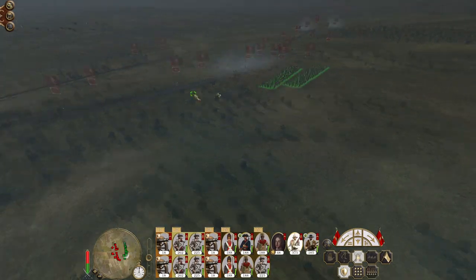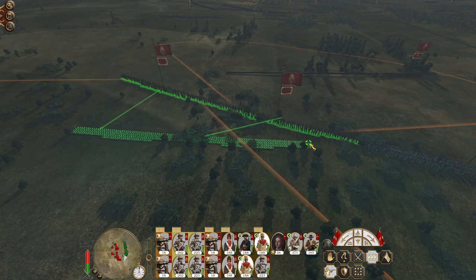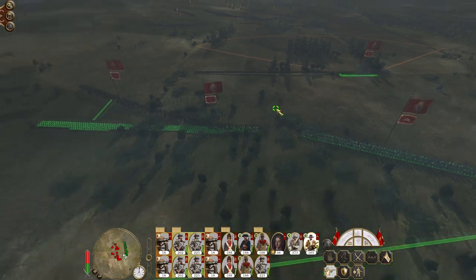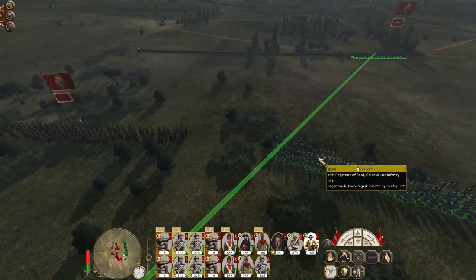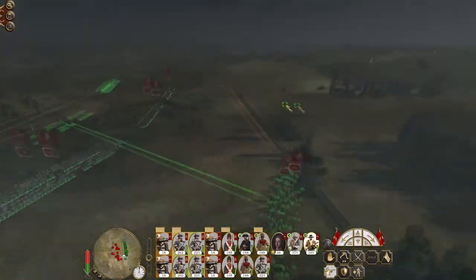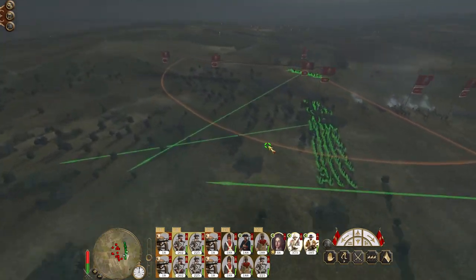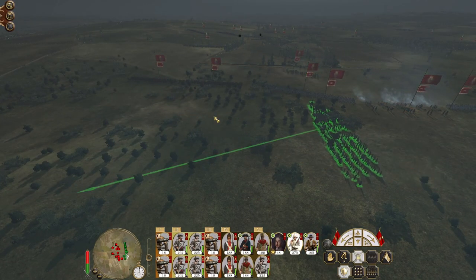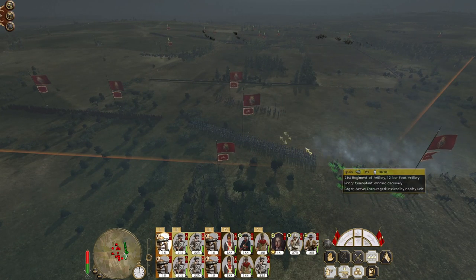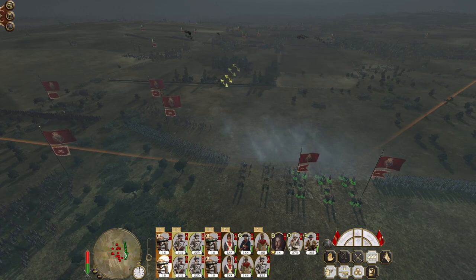They're pounding this unit of mercenaries. I may move my pikes over to the left in recognition that this is where our fewest troops are. Actually, I'm going to pull these guys back and position them on the flank to picket the enemy. General over here — start to aim at this large block of men.